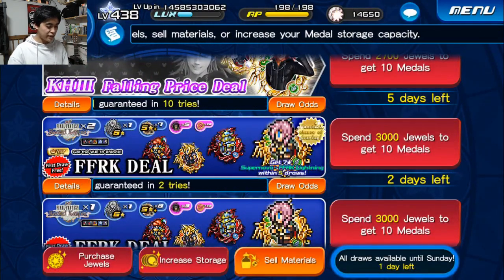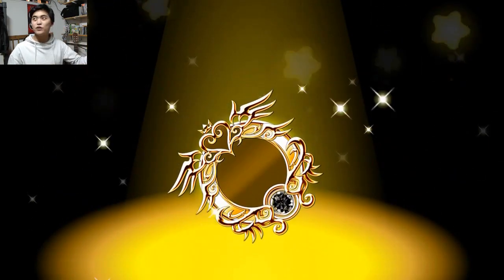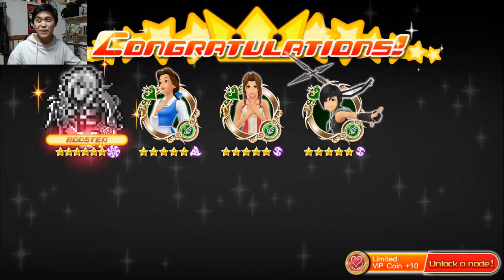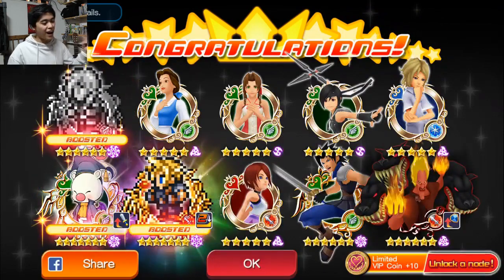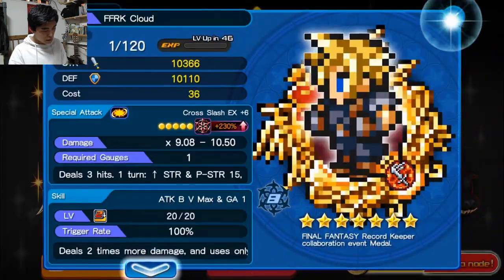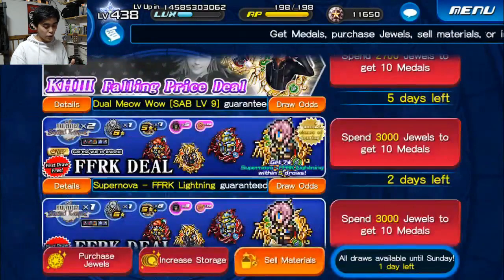We've got two more tries. We hope to get Lightning and Terra right now — that would be pretty sweet if we can get both without spending 3,000 jewels on that last pull. But this time we got no Lightning. We got another Cloud. This is actually our worst pull out of all of them. The Cloud is boosted, which is super cool, and we got a boosted Dr. Mog, so that's sweet. But unfortunately we're going to have to go the whole five.